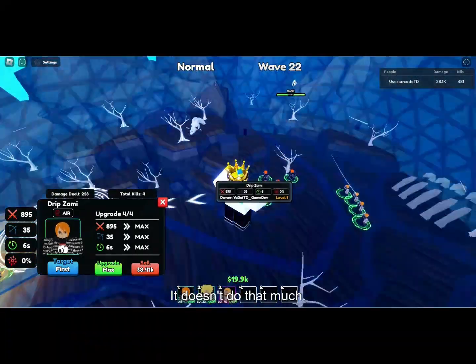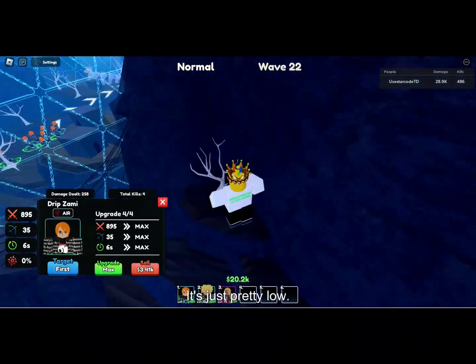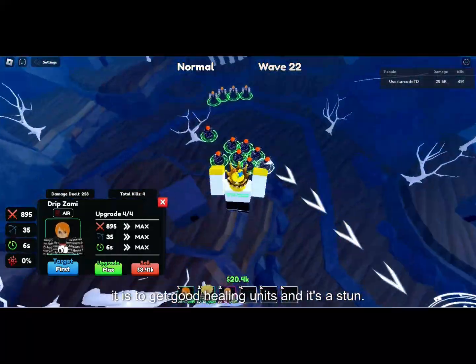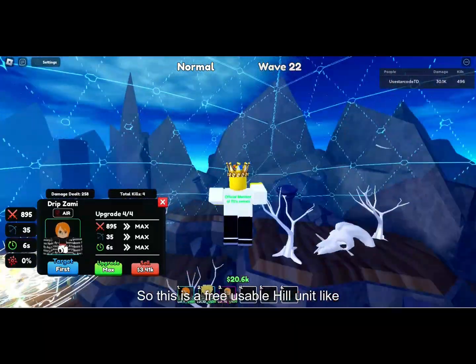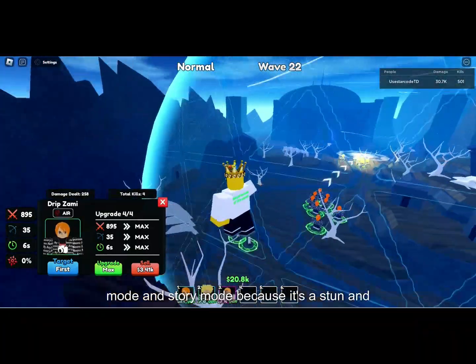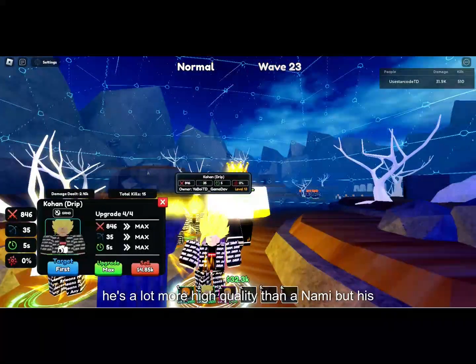Nami is actually a really really good code unit. It doesn't do that much damage and its overall DPS is pretty low, but it's literally a free heal unit. People have been complaining about how hard it is to get good heal units, and it's a stun — so this is a free, usable heal unit for infinite mode and story mode.